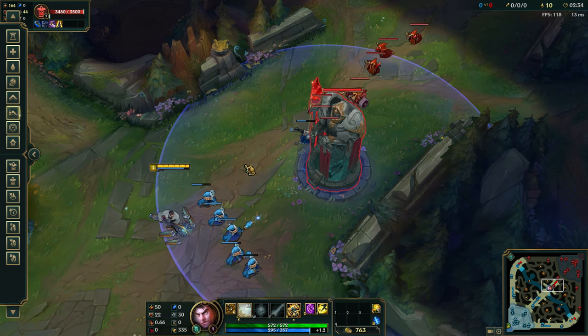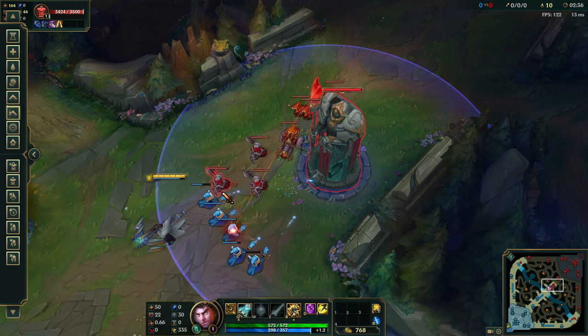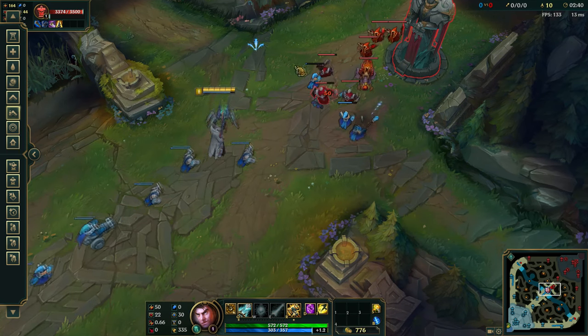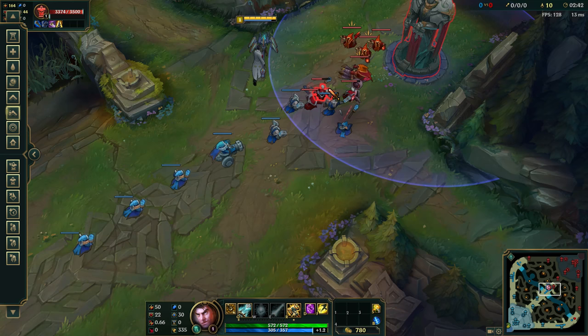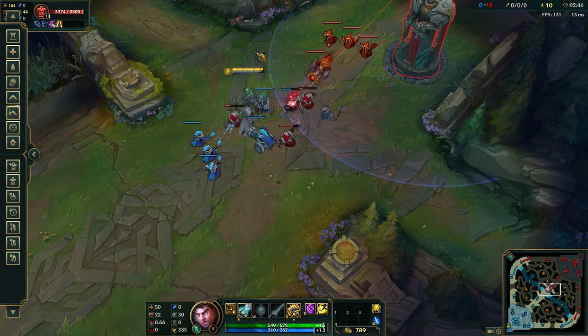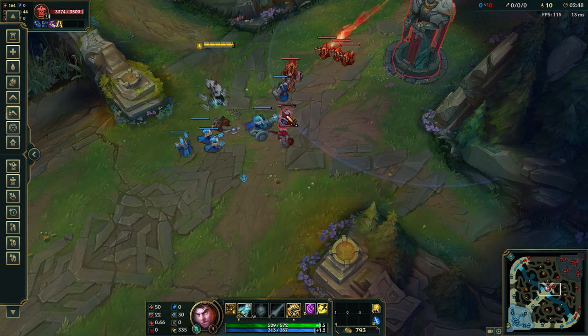After reaching a minimum of 40 farm in the first step, you move on to the second step, which will be doing the same thing but without buying your items at the start of the game. This will increase the difficulty slightly, so you will have to be more precise when it comes to landing those final hits. Again, you want to be going for at least 40 CS at the 5-minute mark, but aiming for 45 of course.